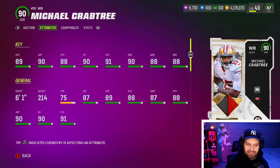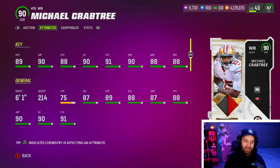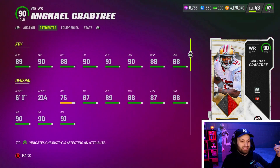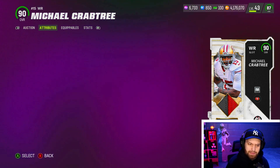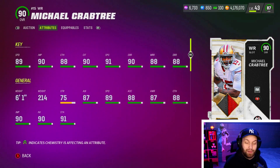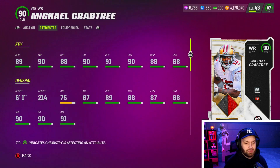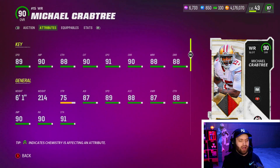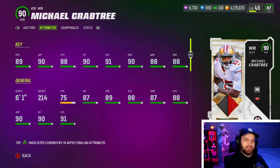Crabtree has 390 overall thresholded stats, including 90 catching in traffic, 91 spec catch, and 90 short route running. Compared to KaVontae Turpin — a brand new card that came out today at the same overall — Crabtree is faster, taller, with similar stats across the board. He comes with Slot-O-Matic and Slot Apprentice for cheap, as well as Mid and Elite. I've been using him with Short Elite on the outside and I love him there. Definitely a must-have.